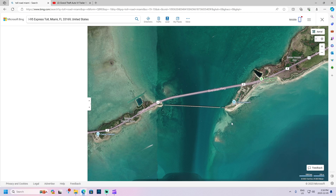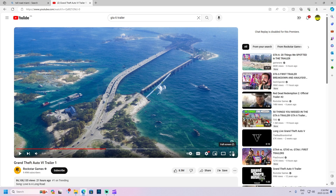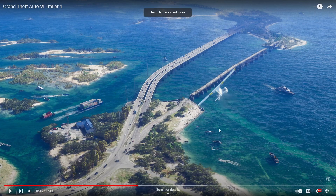We all know that GTA likes to make real landmarks as real as possible without using real names. So if that doesn't look exactly the same as that, I don't know what does. This highway should be going out to Key West and back to Miami, or vice versa — I'm not familiar enough with the geography to know which way the camera's flipped, but it's somewhere out in that general vicinity.